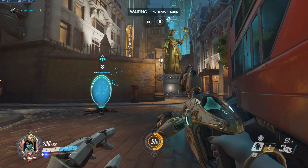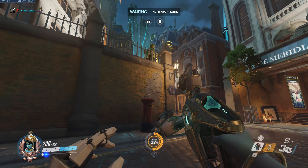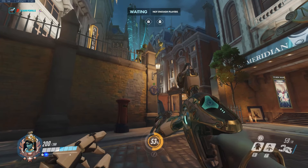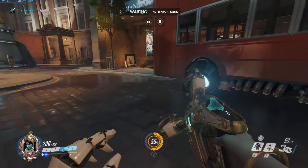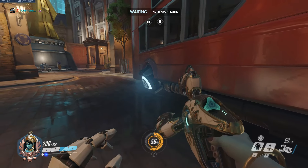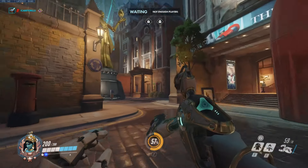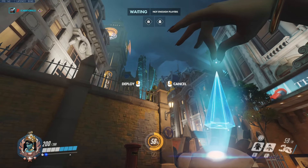All right guys, so here is where you actually want to place the teleporter. This is actually one of the best spots — it's not the easiest to pull off. I'm just gonna go ahead and show you guys how to do it right now. There are a few areas where you can kind of line this up. Ideally, if you want to use this as a measurement, the top left tire of the bus here is probably the best and safest area to try to attempt to place it in, because you have this wall to block.